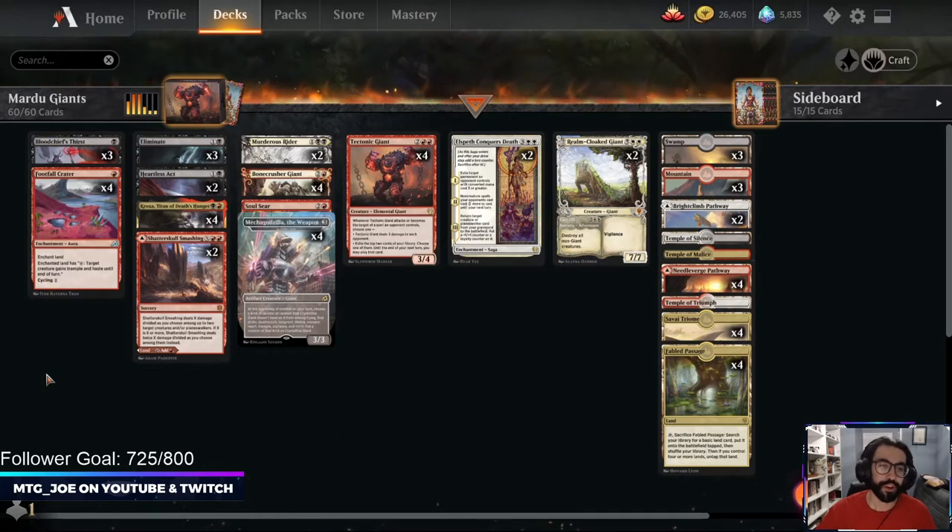Welcome back, MTG Joe here. We're prepping for Kaldheim — the new Magic set coming out in about a month. One of the sub-themes in Kaldheim is giant tribal. There will be frost giants in blue and magma fire giants in red, with a lot of giant payoff cards, some sagas, and a new four-mana giant that doubles damage from giant sources.